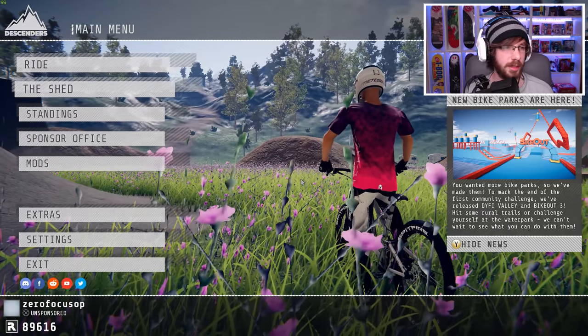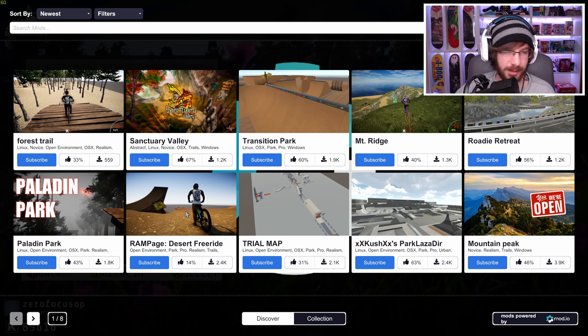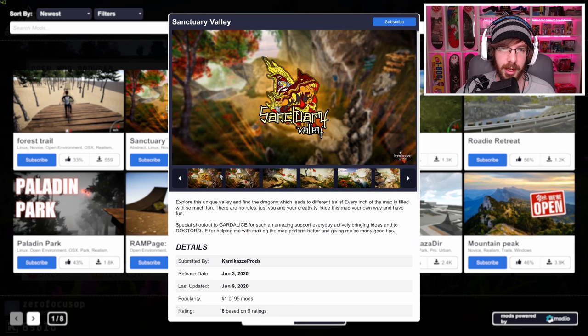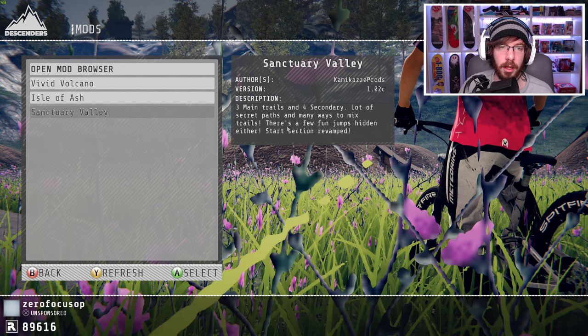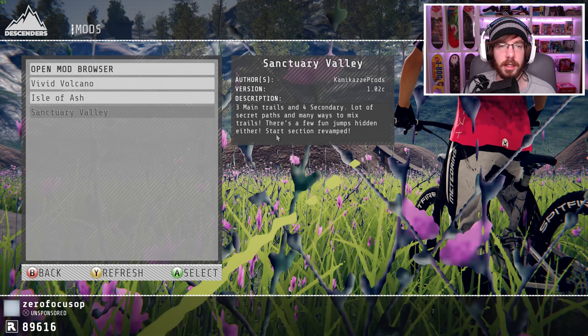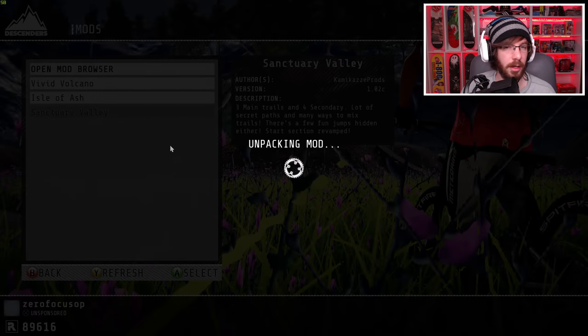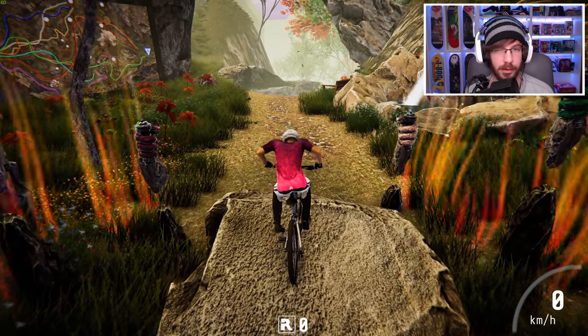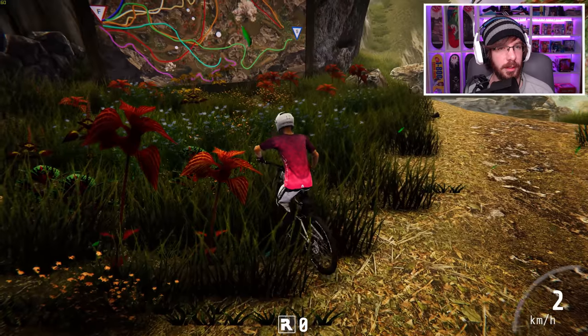I want to check out the modded maps and see if there are any new ones available. Of course there are some new ones since the last time I played. What is Sanctuary Valley? Let's check that out — three main trails, four secondary trails, a lot of secret paths and many ways to mix trails. There are a few fun jumps hidden, and the start section has been revamped.